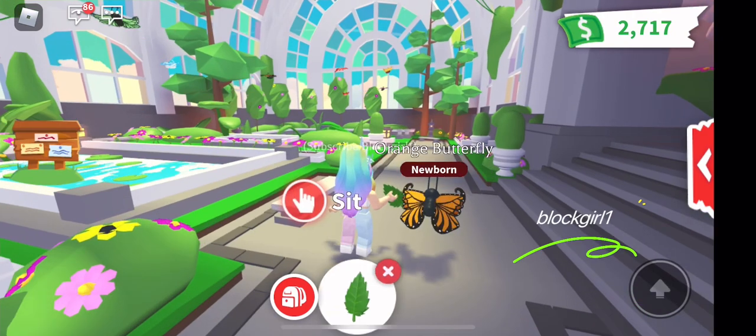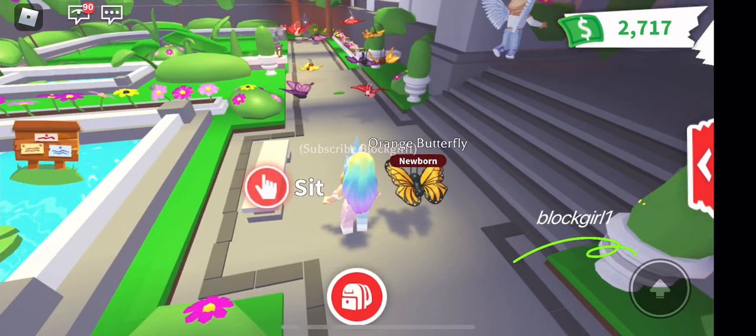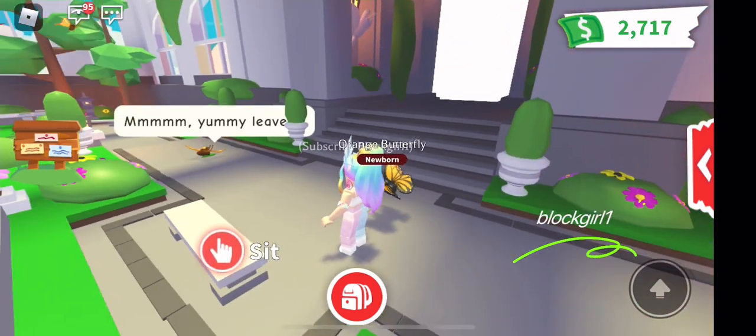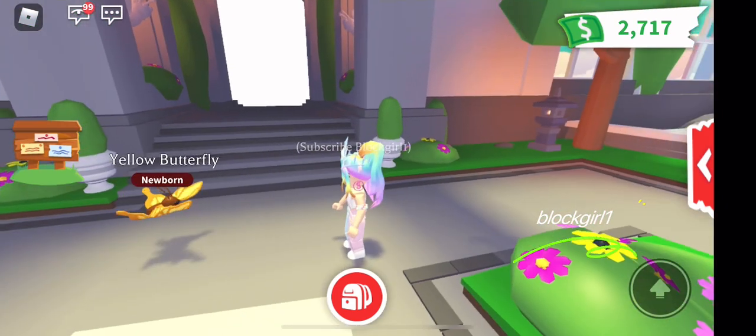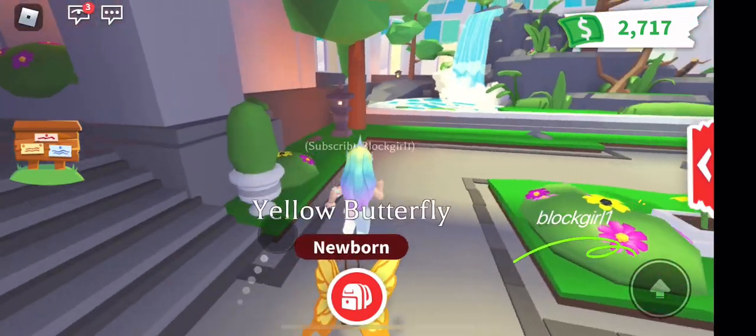Now let's go over here and give this green leaf a try, see what we get with this one. It looks like we got another orange-colored one — I'm not sure exactly which one that is yet. Oh, it's the yellow butterfly — that one is only a rare.